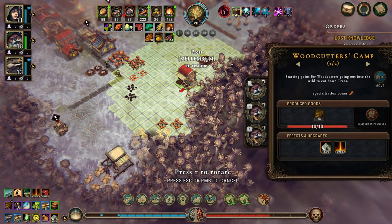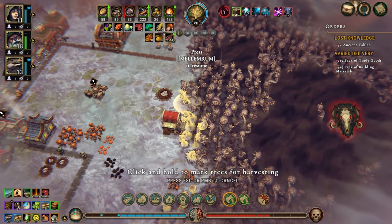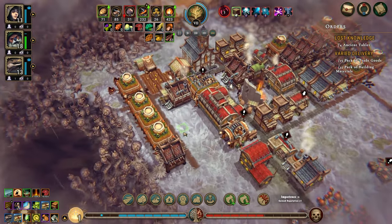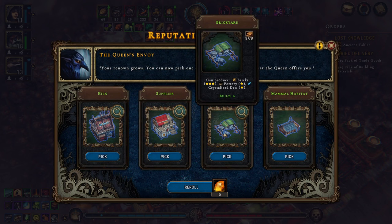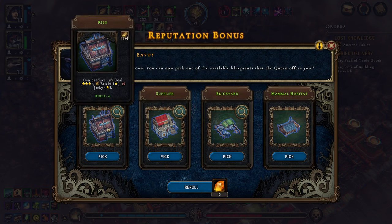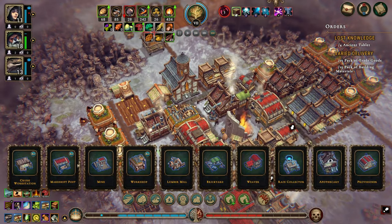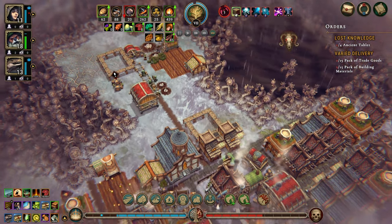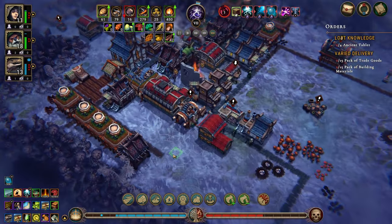We don't really have anything designated to do, so let's get you something to do. My left mouse button is really acting up — very frustrating. We got a new building: brick yard with crystallized dew. You can make crystallized dew with the brick yard. Let's put it in here.